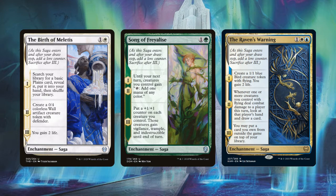Of those 44 sagas: four are white, five are blue, six are black, four are red, and four are green. Approximately 20 are multicolored, and all of the multicolored ones come from Kaldheim. So almost half of all the sagas in Magic are new in Kaldheim, making this set pretty important for enabling a saga-themed Commander deck. Be mindful that some of the Kaldheim sagas are tribal-focused, so they might not be as functional outside of those tribes.